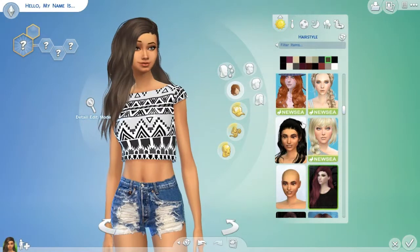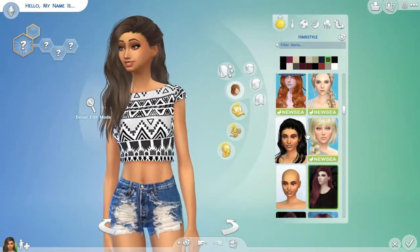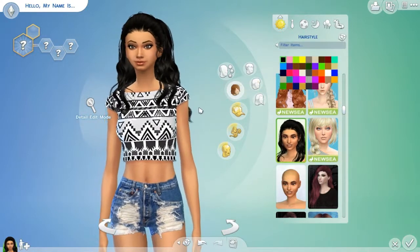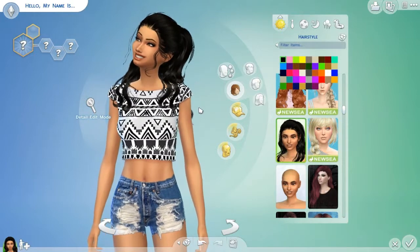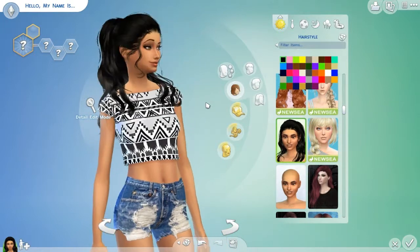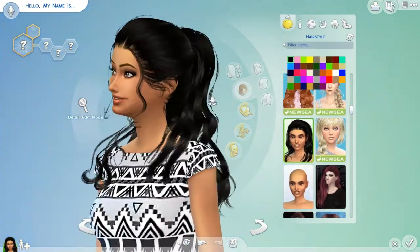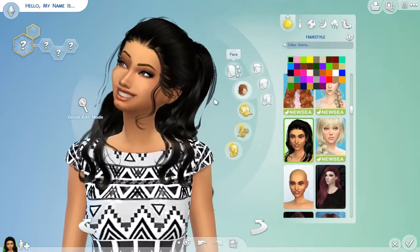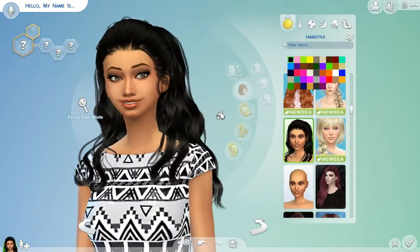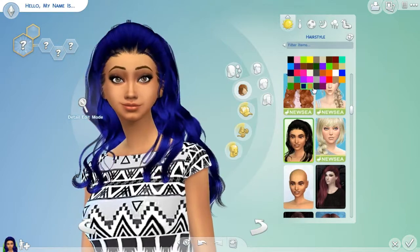Moving on to some of our very last hairs — The Isabel, which is originally by Nuzzi but is a retexture by Nessa Sims. So this hair can be downloaded on Nessa Sims' Tumblr page — just find that link in the description. I love, love, love this hair. It kind of looks like Ariana Grande's hair, and I like Ariana Grande's hair.